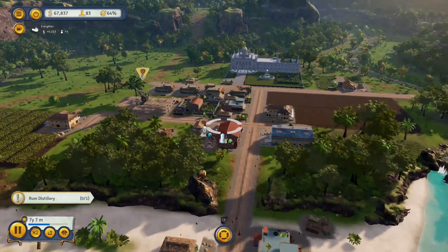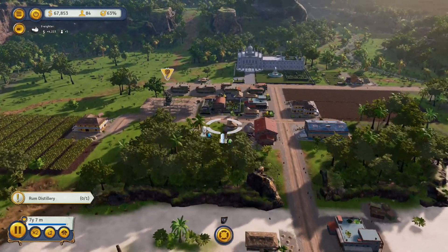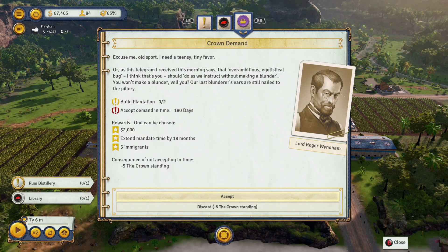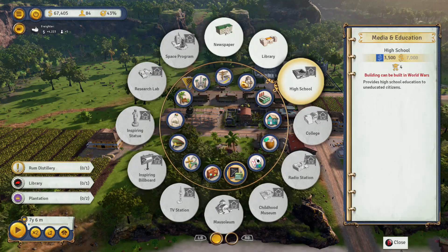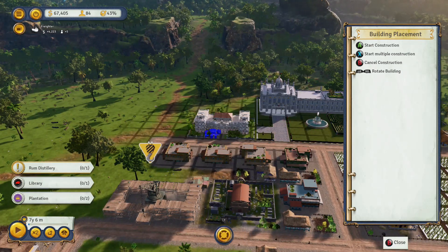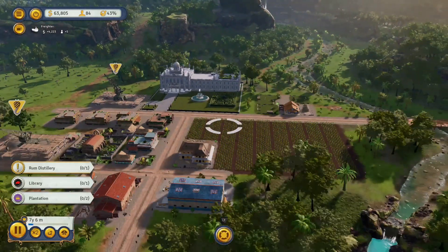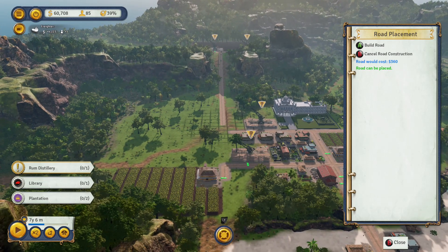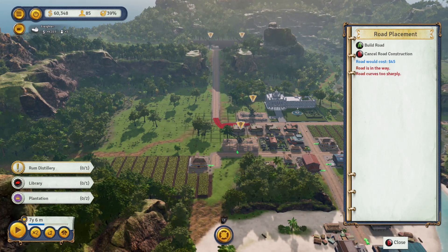Obviously if I'm using all the sugar for exporting rum, I need a food supply. During the game you'll get missions from the different factions in each era. In the colonial era you've got two major factions: the crown and the revolutionaries. Down at the bottom left you can see I've got a mandate time of seven years and six months — I'm playing as the crown-appointed governor of this island and they've given me that time to keep managing it.